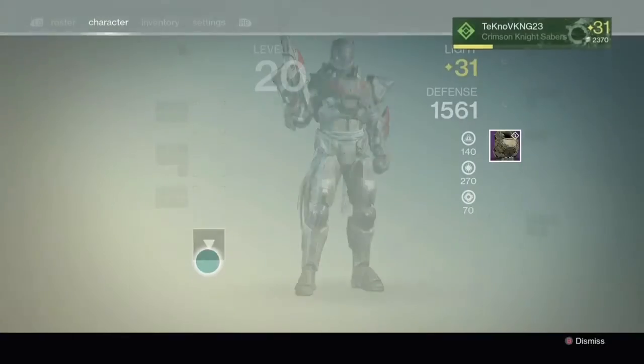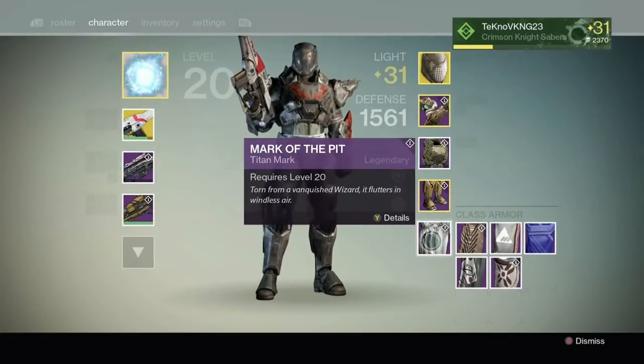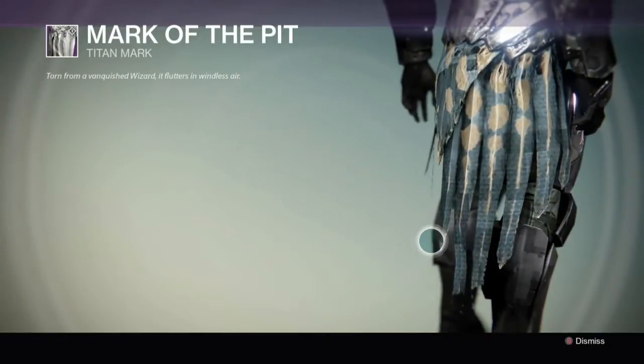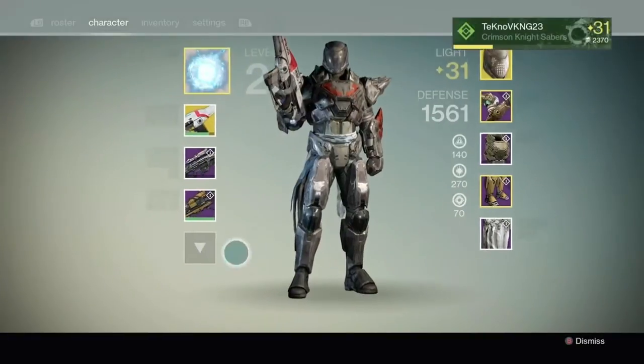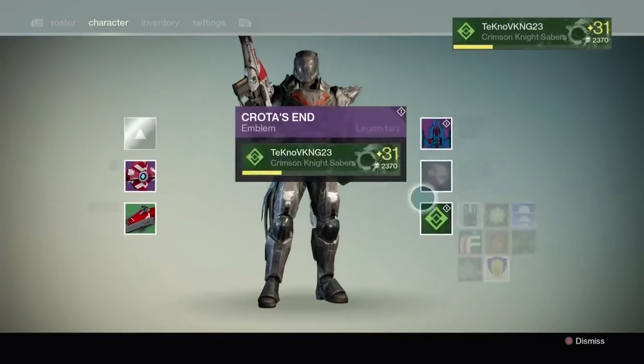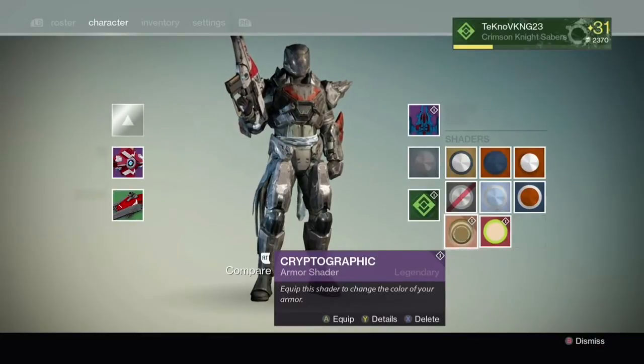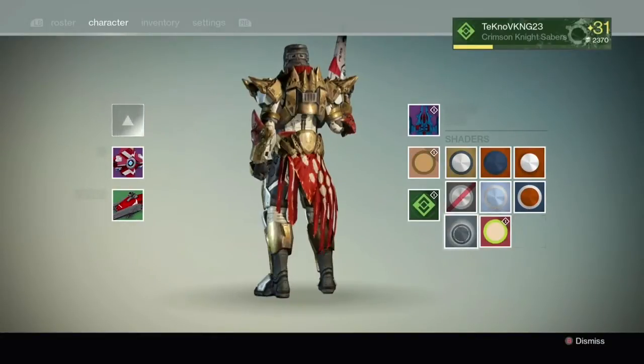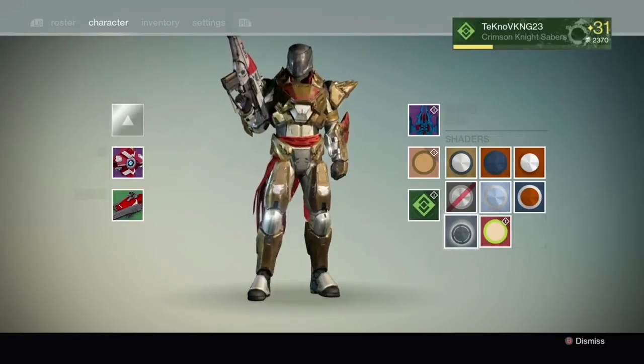I also got the Mark of the Pit, which is the Titan class item from the raid. Really all I need now is the boots or the helmet to hit level 32. You also get the Cryptographic shader the first time you complete Crota's End on normal — it's a pretty neat looking shader, kind of red and tan silver.